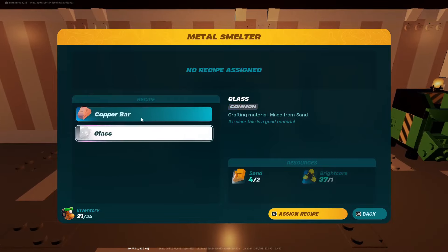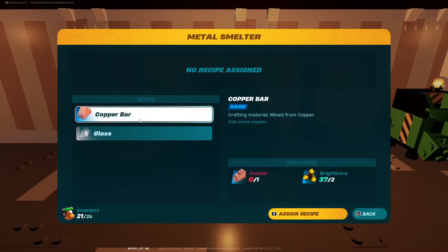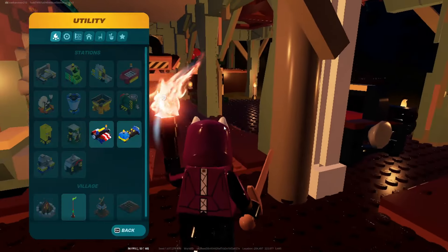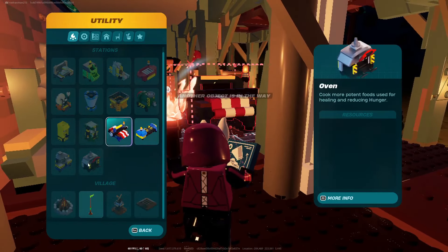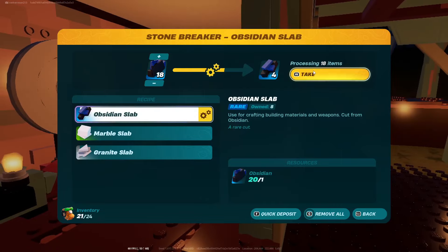Now we unlock copper bars and glass. You need bright core to smelt stuff — that's interesting. So I guess we found out what bright core is really used for.